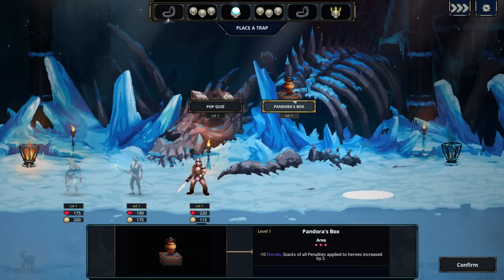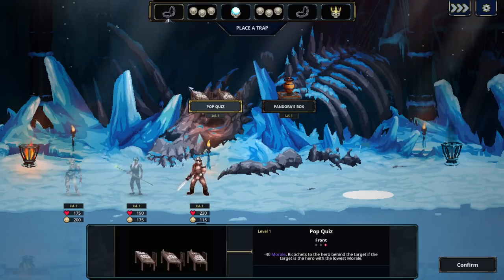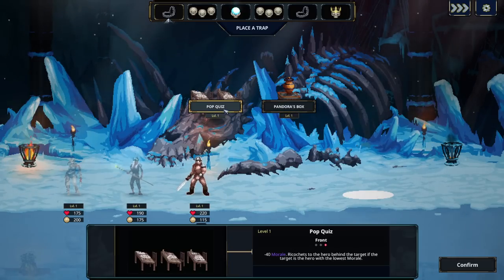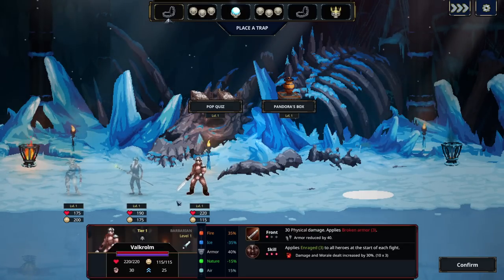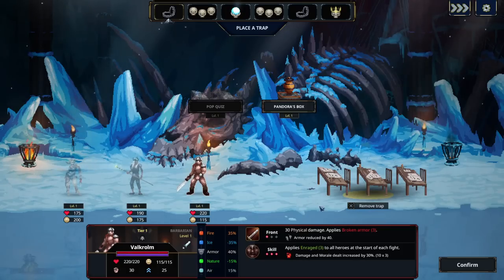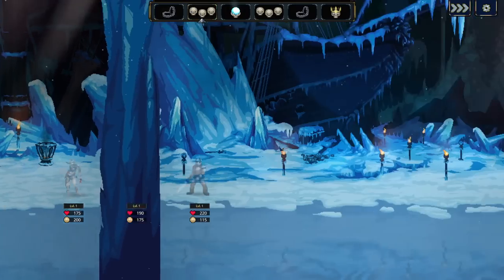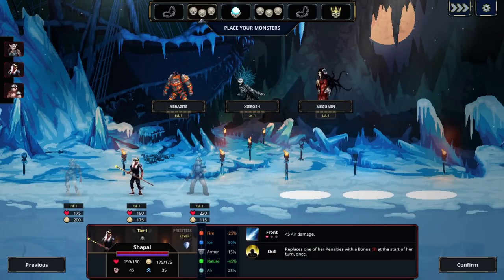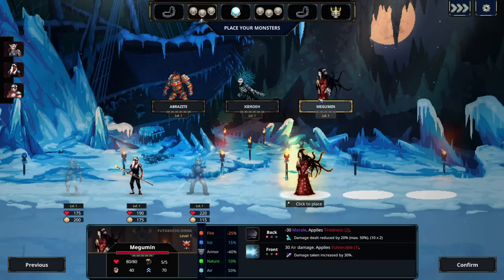The layout here is random and we just choose what to put in each slot. For example, I'm forced to put a trap but I decide which trap. The two traps we have are Pop Quiz, which makes opponents lose 40 morale and ricochets to the hero behind the target if that target has the lowest morale, and Pandora's Box. Since this guy has the lowest morale, we'll go with Pop Quiz — the most dangerous trap in a dungeon: a pop quiz.